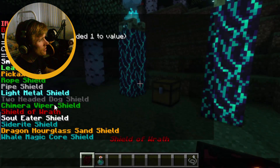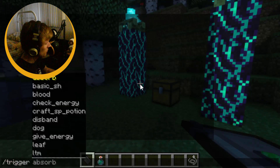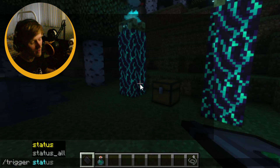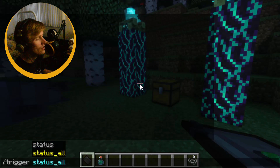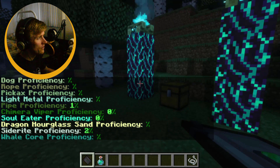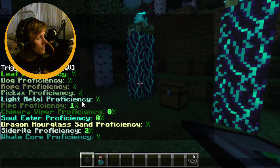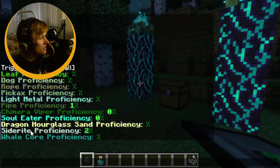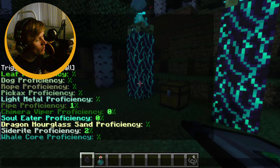Back on track. A couple other quality of life things. If I switch to pipe shield — trigger — before you can check your proficiency. It goes from 0 to 100, and then you've got to spend energy points. I've added a second command: trigger status all. This gives you a report on all shields or weapons you have in your inventory. You can see my pipe proficiency is 1% and siderite proficiency is 2%, so you can track them all and see where you want to allocate points.